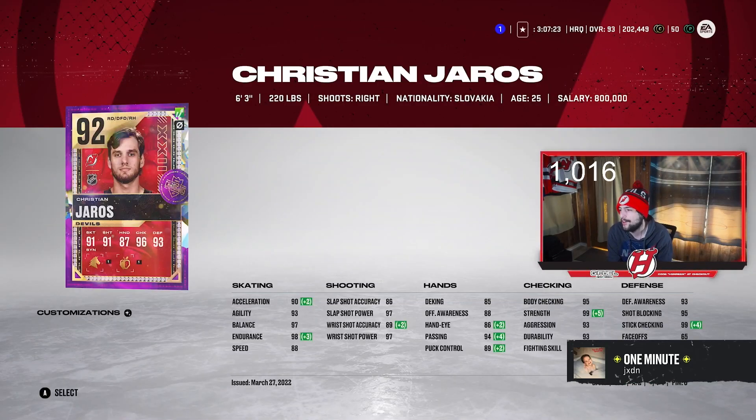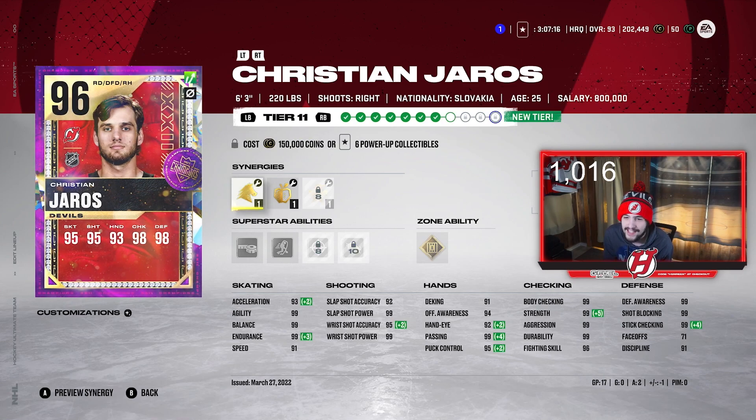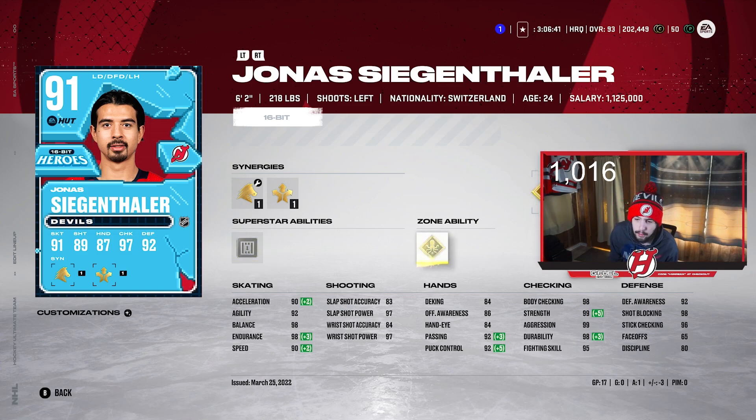Moving on to the third pair — I got Christian Yaros. He's not like a really all-time great Devil, but he played for the Devils this season and he's a hot champs card with 96 overall, which is pretty absurd. He's 6'3", and with Fly the Zone active he gets a plus attribute of 95 speed — absolutely absurd. He also has Gold Shutdown, which I might activate once he gets to a higher overall. Then we got Jonas Siegenthaler — one of the most underrated defensemen in the whole NHL in real life. 6'2", 218. Workhorse and Distributor currently active on him. 90 Excel, 92 Agility, 98 Balance, 98 Endurance, and 90 Speed. Shot is mid, but he's got Shutdown and Quick Pick — definitely a defensive guy, and I've liked him so far.